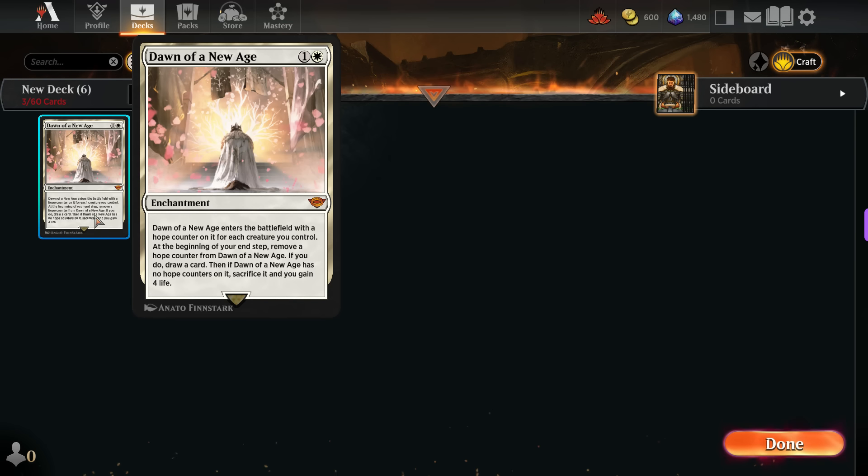At the beginning of your end step you remove a hope counter from this card. If you do, you draw a card, and if Dawn of a New Age has no hope counters on it, you sacrifice it and you will gain 4 life. This card is amazing. Even when you have just 2 creatures on the battlefield, you will draw 2 cards every turn and at the end also gain 4 life.